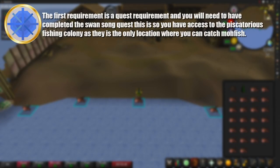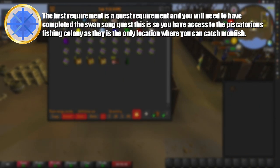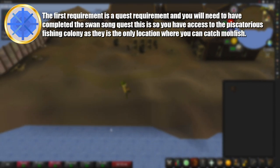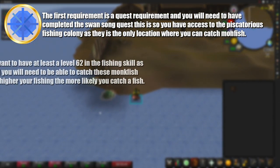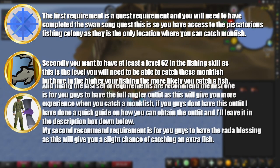The requirements you will need to do this method are as follows. The first requirement is a quest requirement — you will need to have completed the Swan Song quest. This gives you access to the Piscatorius Fishing Colony, which is the location we'll be catching monkfish. Secondly, you will want at least level 62 in the fishing skill, as this is the level requirement to catch a monkfish.